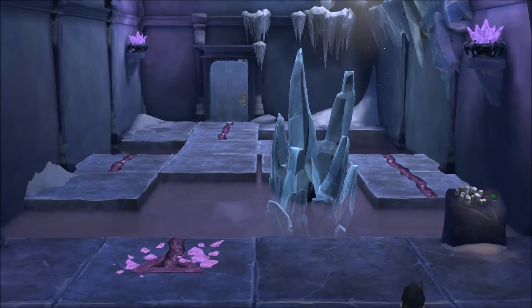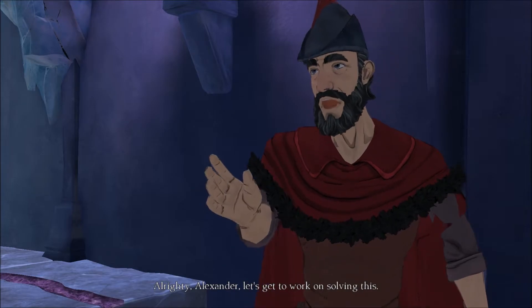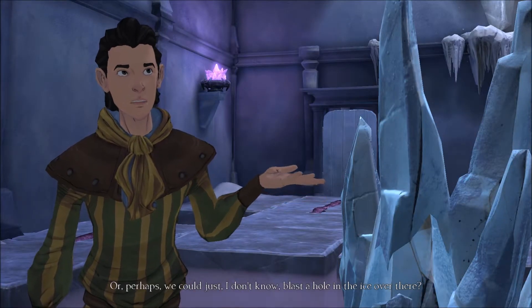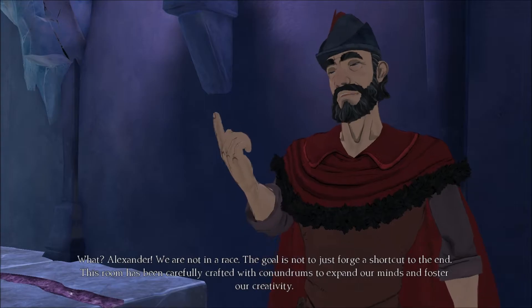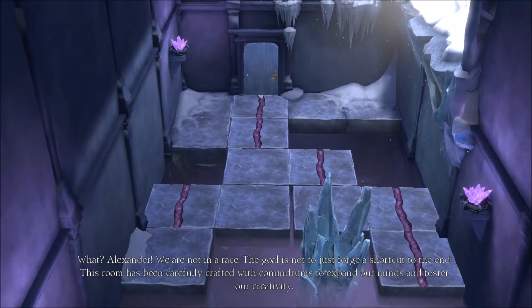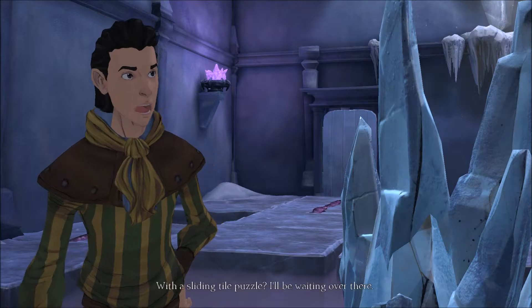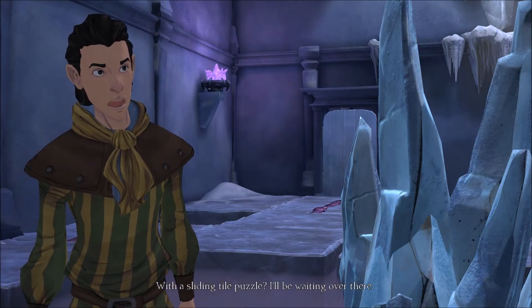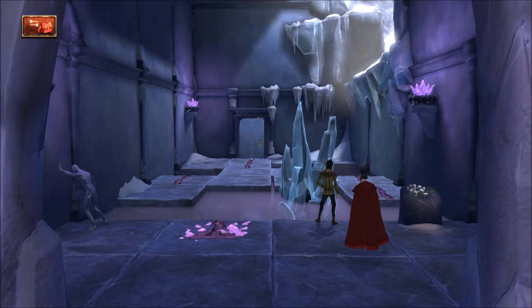That's going to do it for this episode. It looks like there's more puzzles to come from what I understand about this game. Let's get to work on solving this. Or perhaps we could just blast a hole in the ice over there? They should do that, actually. 'Alexander, we are not in a race. The goal is not just to forge a shortcut to the end. This room has been carefully crafted with conundrums to expand our minds and foster our creativity.' With a sliding tile puzzle? More puzzles to come — I was told this game is a lot of puzzles and less story. Anyway guys, thanks for watching and I will see you in the next episode.